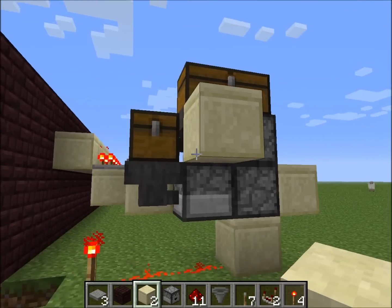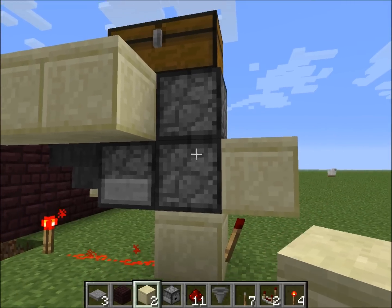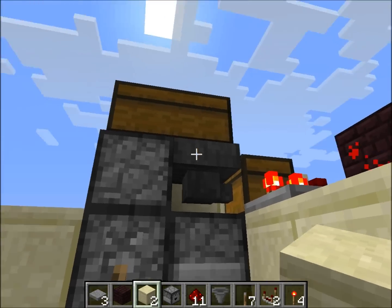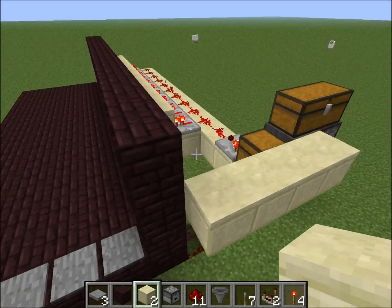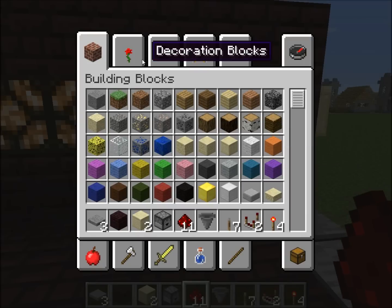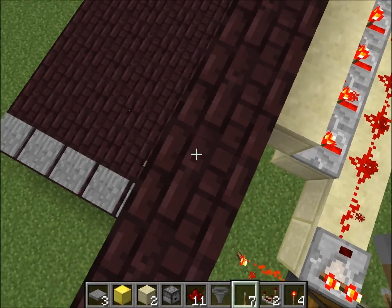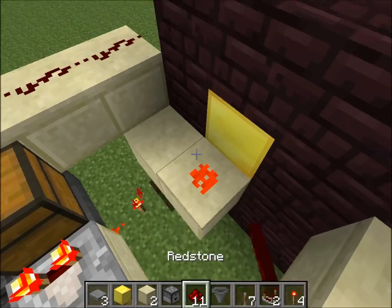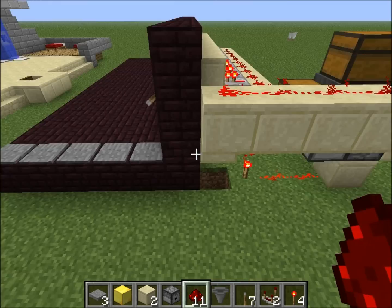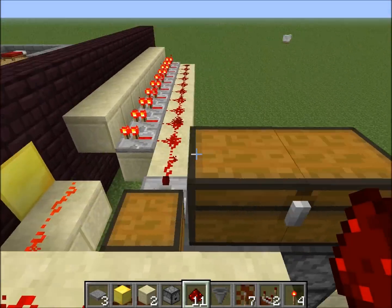Next we want to create a reset button — or in this case a lever. We have our large chest that is going to keep all our potions for us. Really all we need to do is disable this hopper, which you can do by applying a redstone signal to it. Pick out where you want your lever to be, hook it up, and now this hopper should be disabled.